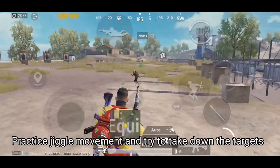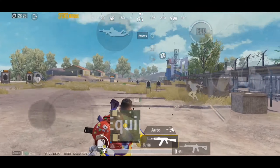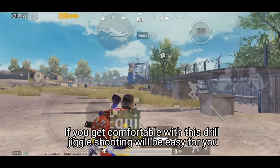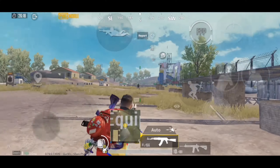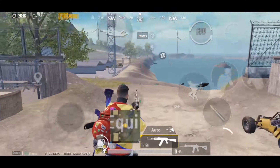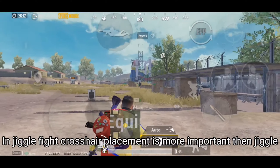Practice trigger movement and try to take down the targets. If you get comfortable with this drill, jiggle shooting will be easy for you. In jiggle shooting, crosshair placement is more important than the jiggle itself.